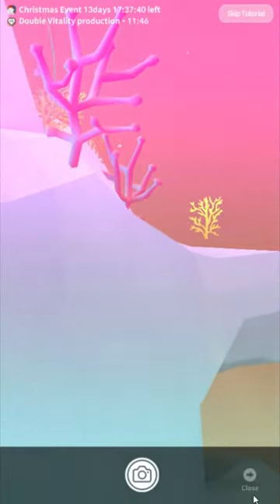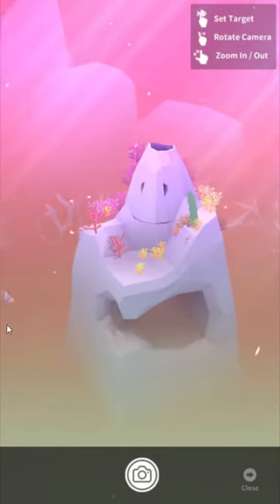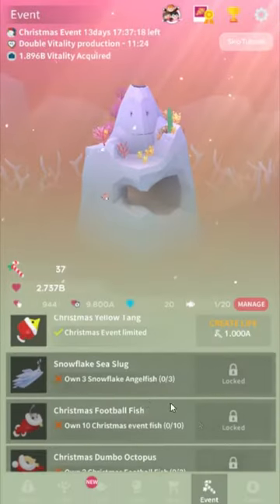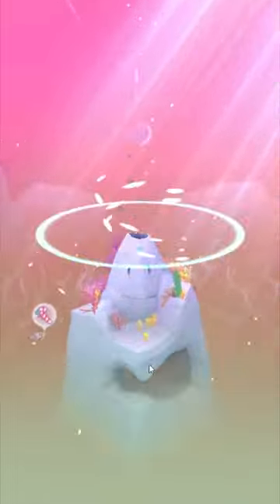A trick is that the game will give you more vitality if you share an image, because they want to promote the game. A trick is you can press the share button, go to Twitter, and then just back out — and you'll get the bonus anyway. I prefer that to spamming my friends. So we took three pictures of a clownfish, and that unlocks our first hidden fish. Now, once we get enough vitality, we can buy a blue clownfish.